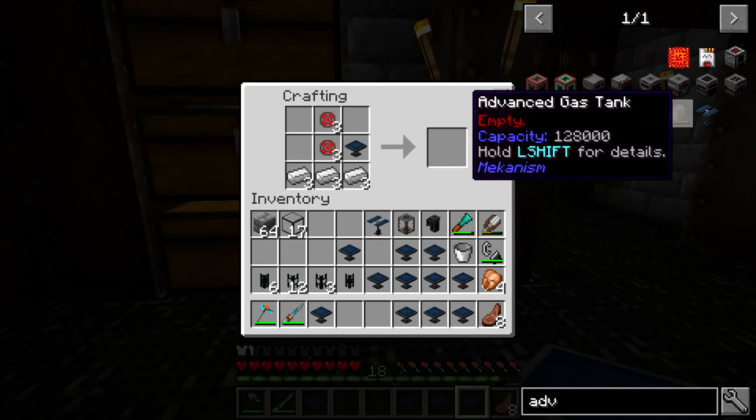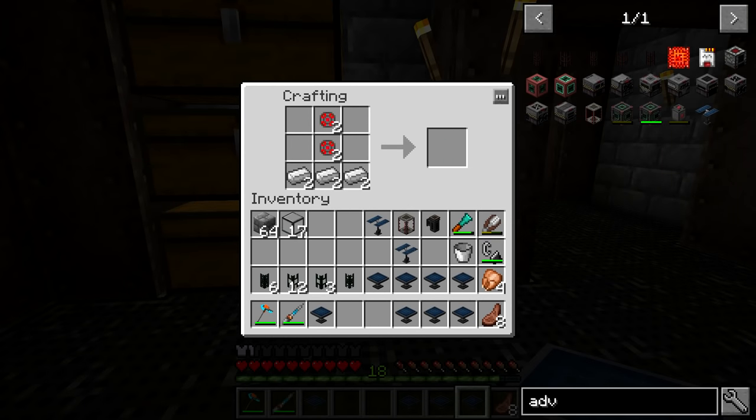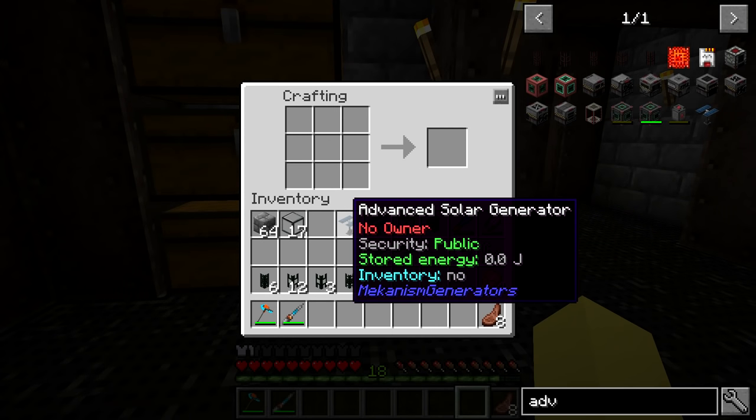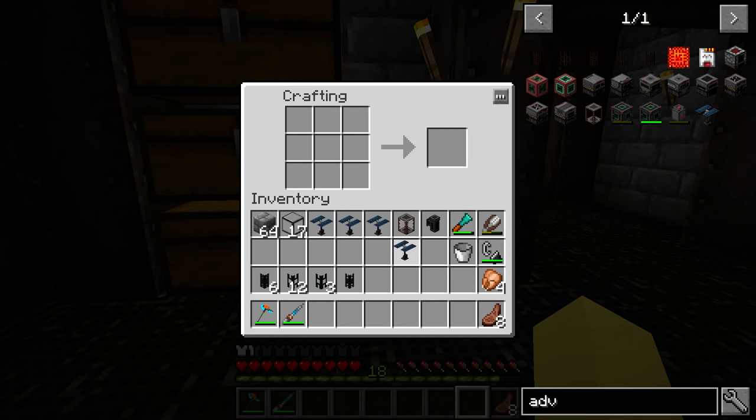The last thing we need to do is make the advanced solar generators, so we do need to do a little bit more dragging and dropping. It's probably more logical to come in here and shift-click it out every time. We now have four advanced solar generators — very expensive to get these working, but other than that, there's actually not that much more that needs to be crafted.